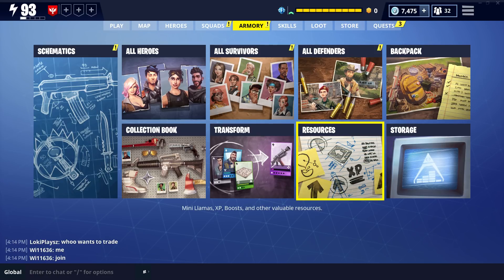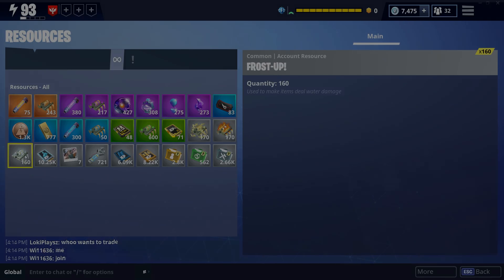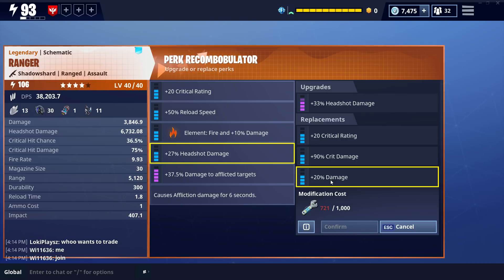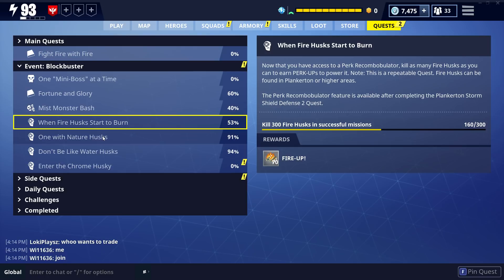However, for those of you that need it yesterday, here's a simple guide on how to farm Reperk, Amp Up, Fire Up, and Frost Up. It costs 1200 elemental ups to change the element on a weapon and 1000 Reperk to change other perks. There is currently a repeatable event quest that rewards you with 70 element up for getting 300 kills on a specific type of element in successful missions.